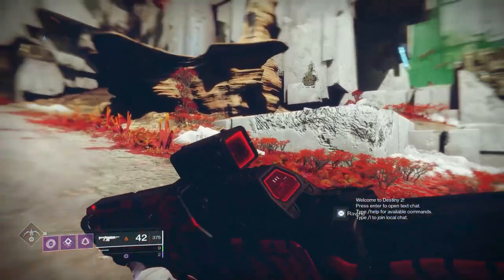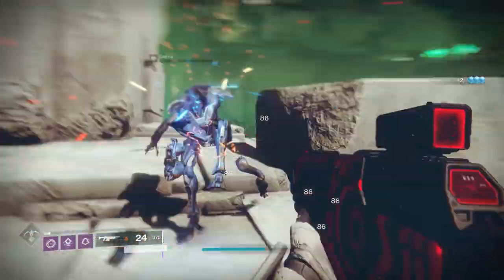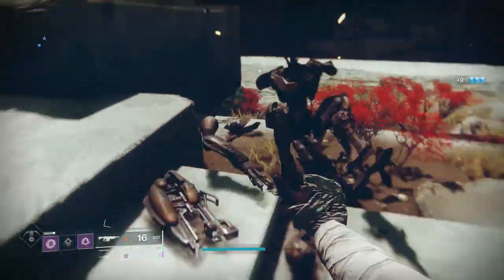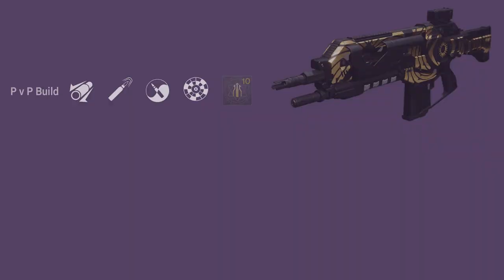In the final column, we've got Elemental Capacitor, Rampage, Rangefinder, and Celerity. All of these are really good perks, but I'm really leaning towards Rangefinder — that extra range is just going to make this weapon so competitive. But then again, Celerity can carry you through a 1v3. So for the god roll, it's going to be very subjective, but I'll show you what I have chosen.